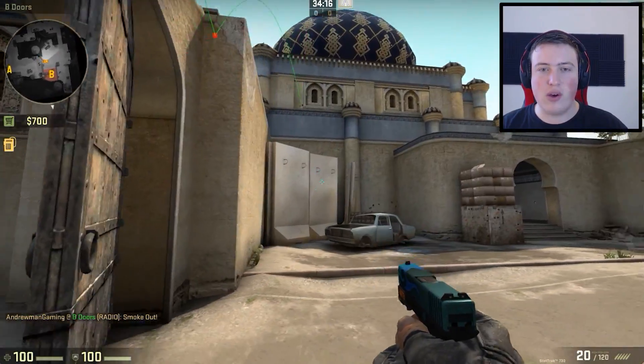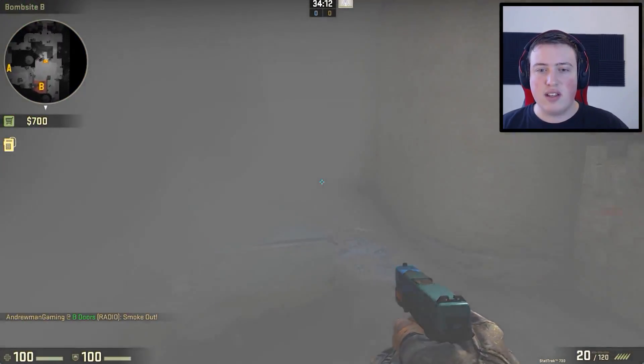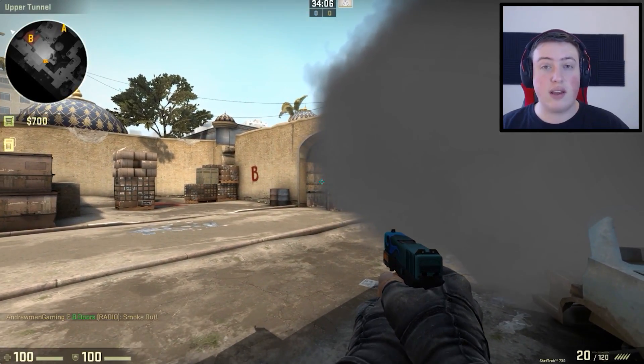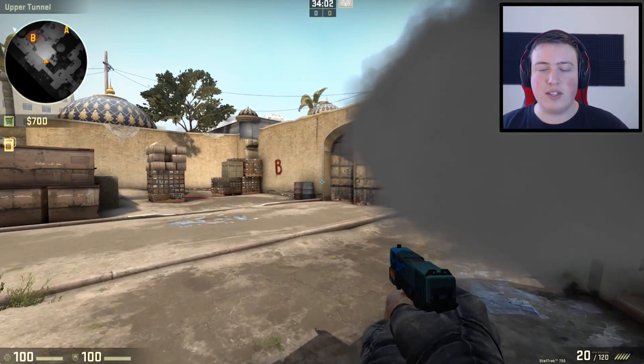So this takes a while to actually deploy, but while it's deploying, someone can do the other smoke. All right, there it is. So as you can see, if you're at car, you can no longer see anything. You're going to have to move out to where you can see stuff, and by the time you're there, you're completely vulnerable to the opposing enemies.